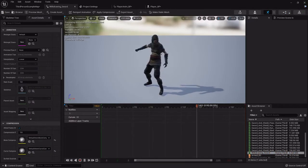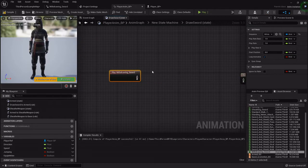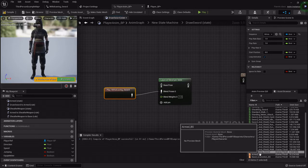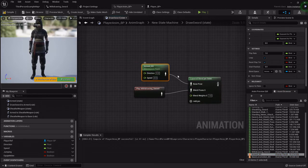Since we want her to be able to draw her weapon on the go, we don't just want that withdrawing sword animation because she won't be moving. We want to blend this animation with her movement animation. So I'm going to drag off and do a 'Layered Blend Per Bone'. We want to hook this to the blend pose — the base pose is going to be our armed blend space, since the base pose is basically the bottom half and this is the top half.